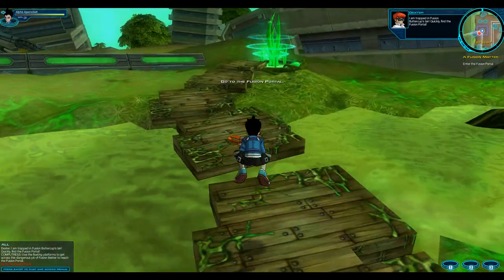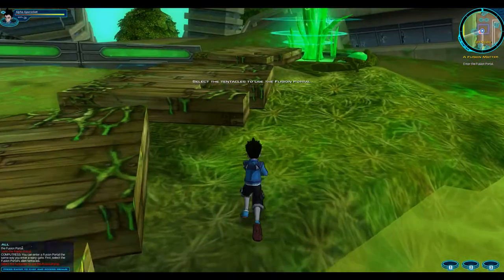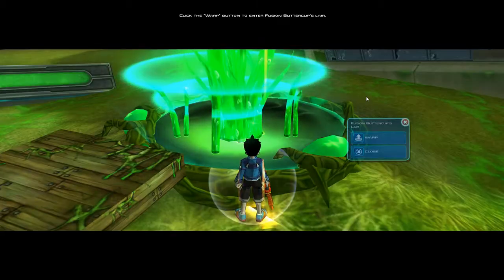Use the floating platforms to get across this dangerous pit of fusion matter. Enter the fusion portal the same way you entered. Click the warp button to enter Fusion Buttercup's lair.